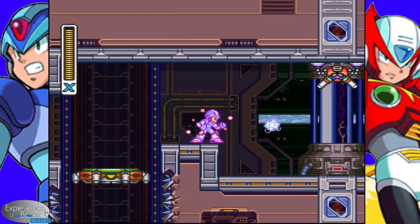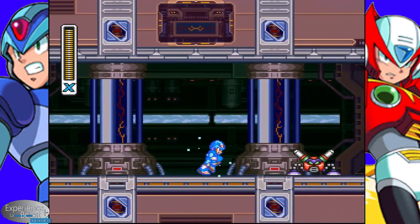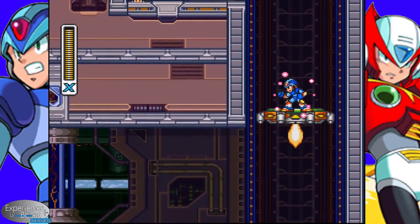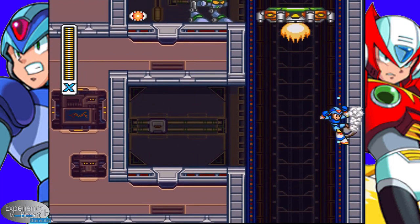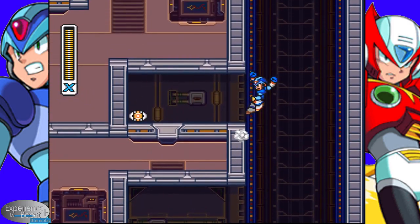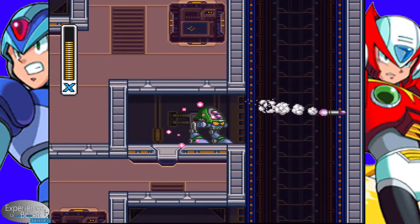Here's an interesting choice. This platform here — normally, if you play this level before you get the scene with Dr. Doppler, this will just be a regular platform. However, if you haven't beaten all the Mavericks yet, this is another route you can use to hit the Vile Transporter.